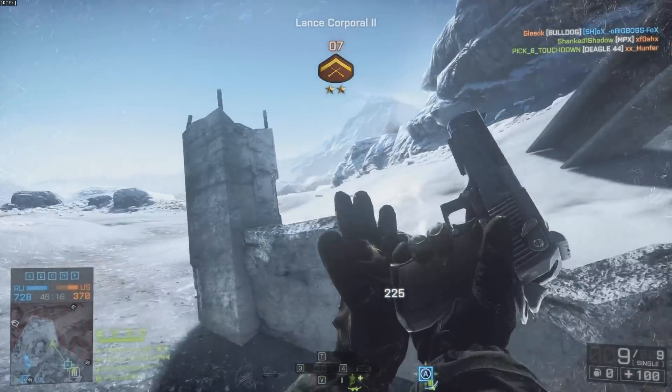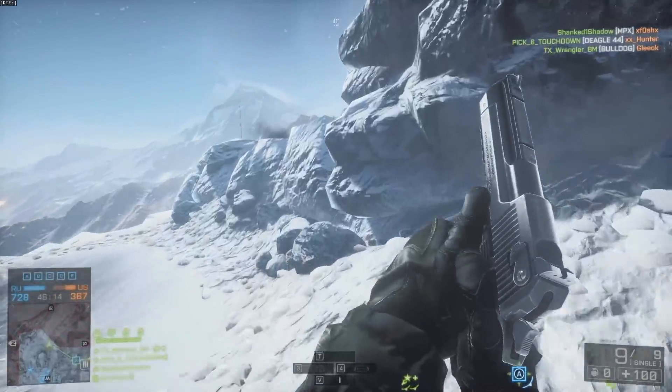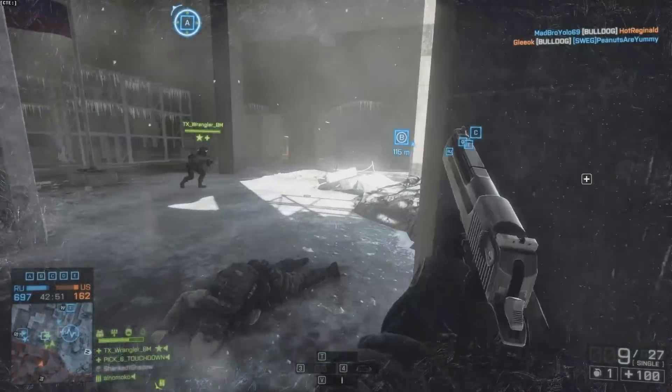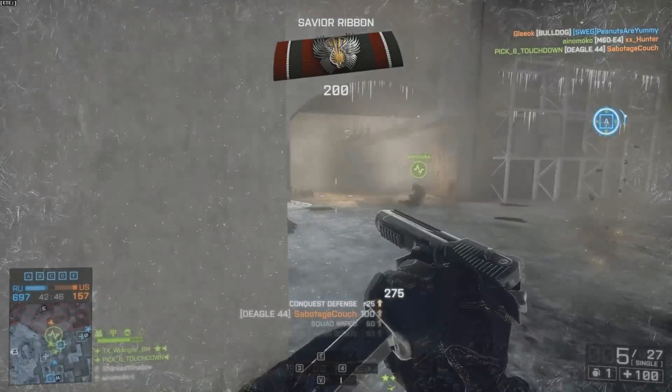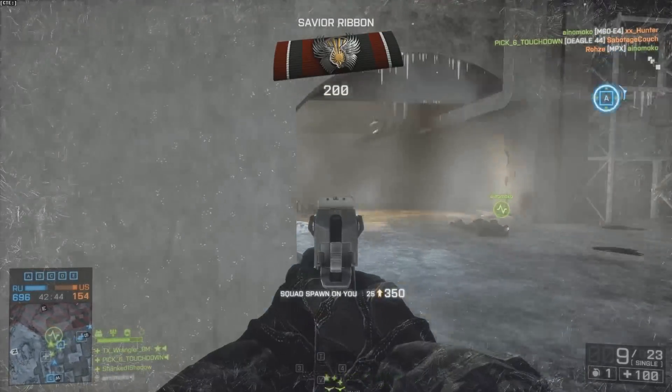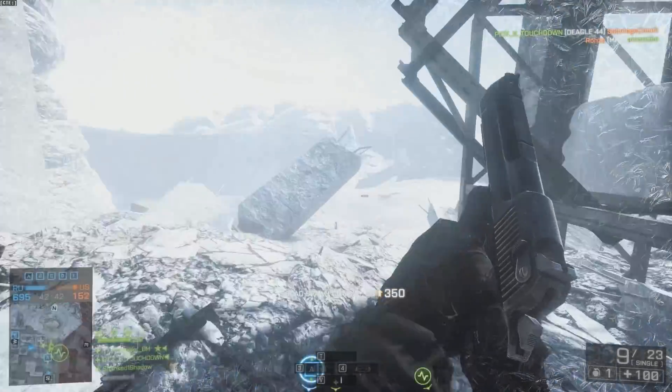For the Desert Eagle, it's chambered in the .44 Magnum — it's not a .50 caliber weapon. The damage model is 56 as the max and 37.5 as the minimum. The damage drop-off begins at 12.5 meters and ends at 50 meters.